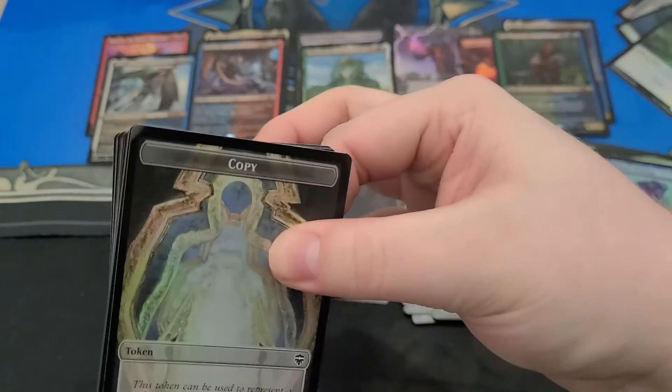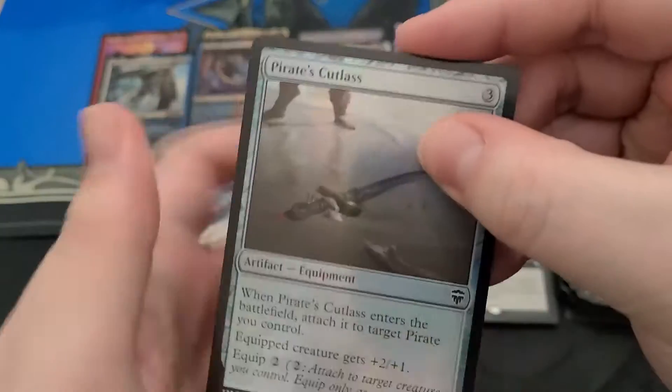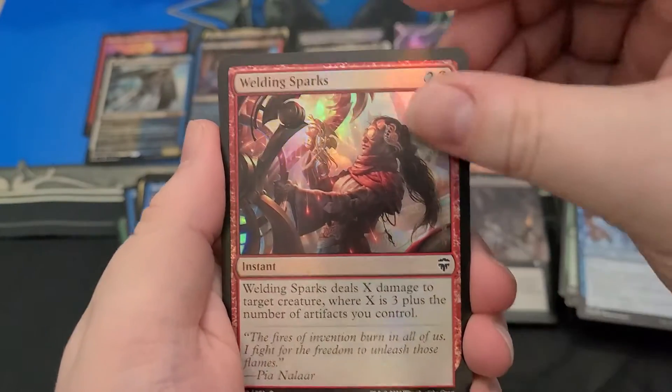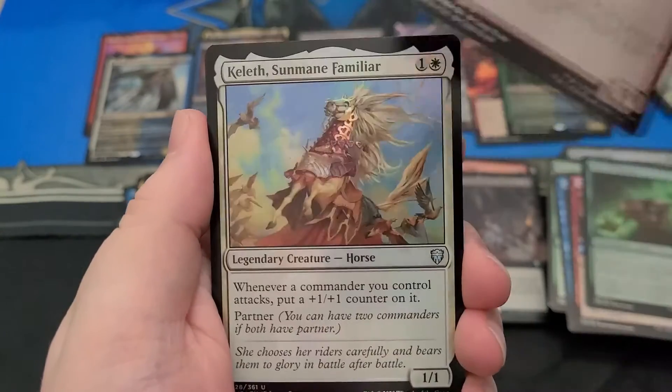Still no Lotus. I would like any kind — I don't really care, just have one. Black Lotus, I mean. How insane would that be if they just randomly were like, yeah they just did that again, like the regular Zendikar situation. These boxes would be a thousand dollars overnight.